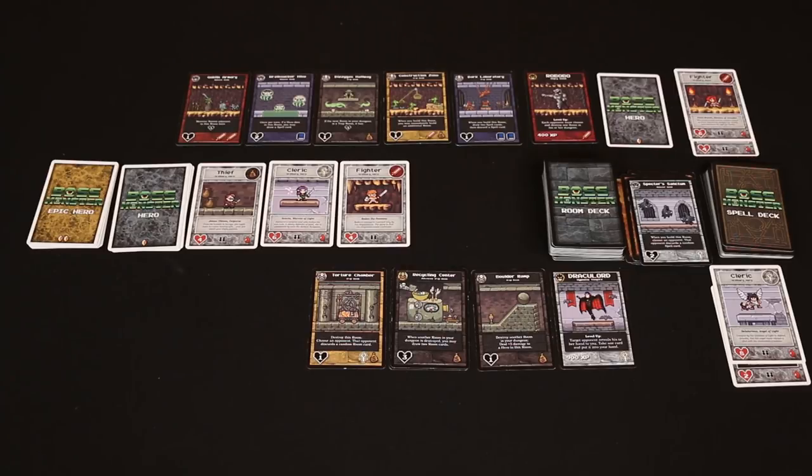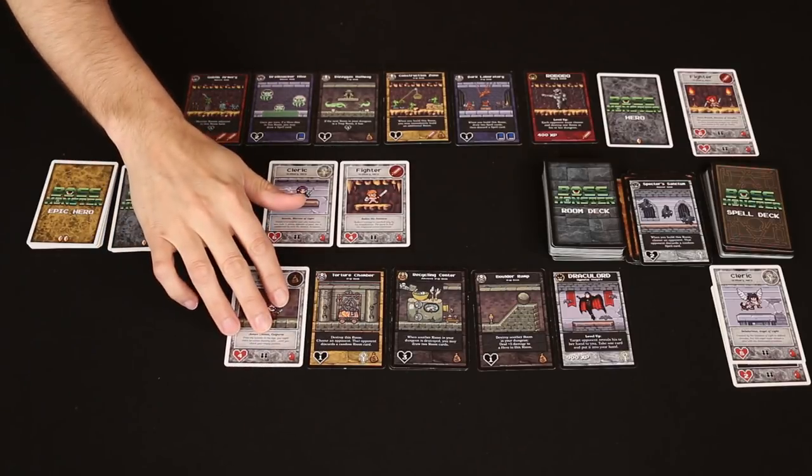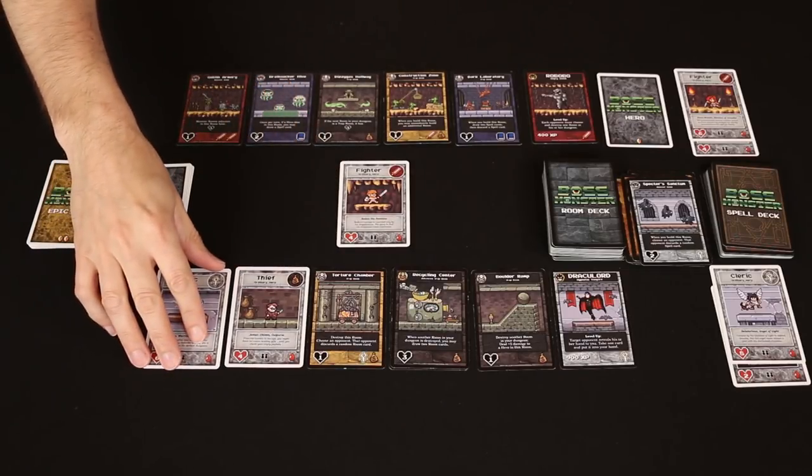Luke had nothing to build, so now we can move into the luring phase. The thief gets lured first and it's going to go to my dungeon because I have the most bags of gold. I also have the most holy relic symbols, so the cleric is going to come to my dungeon as well.